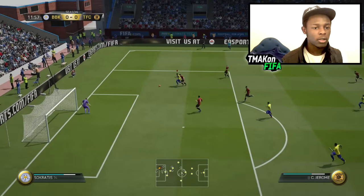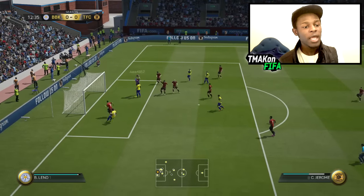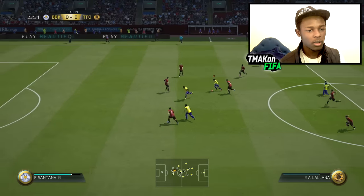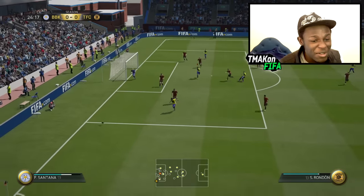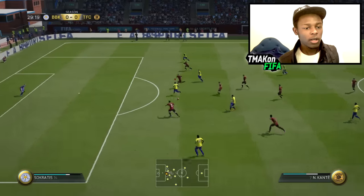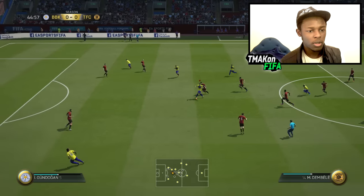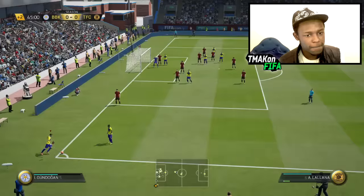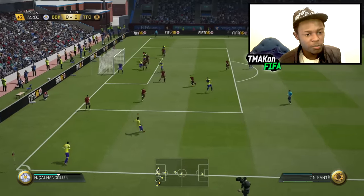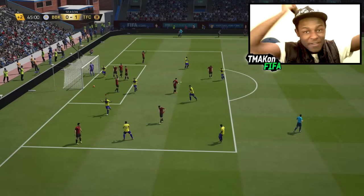Jerome — he needs help. Lallana looking for support. Rondon — use your strength. Kante — finish it! That was a poor attempt at a shot. Rondon hit the crossbar and I think it came down to Williams and he finished it. What matters is that it's 1-0 now.